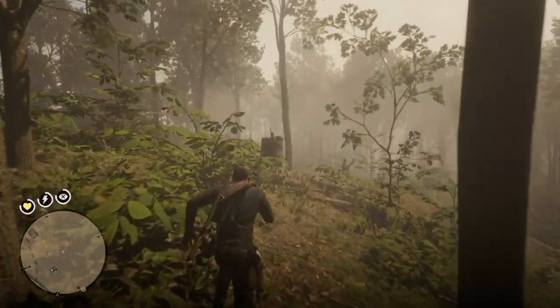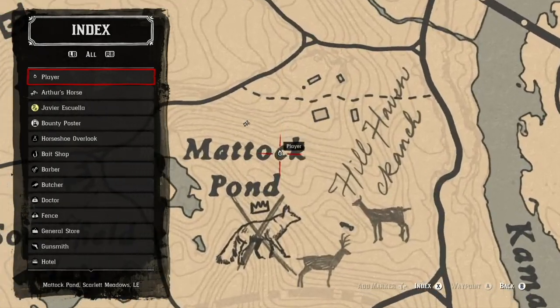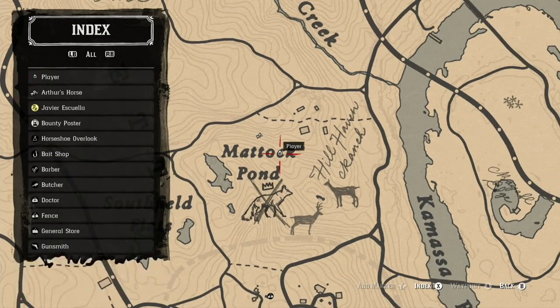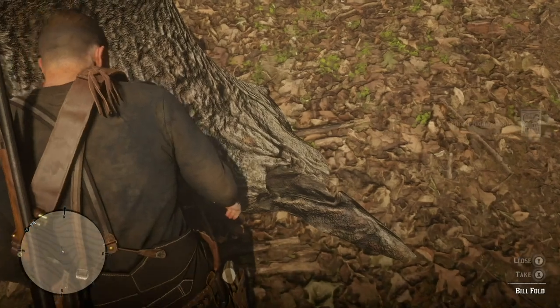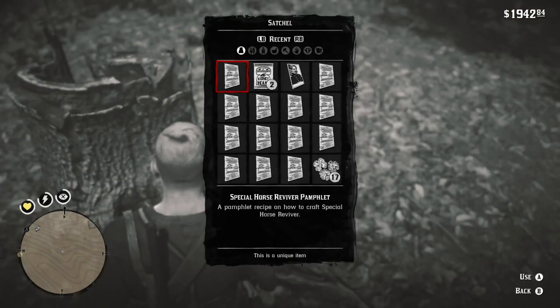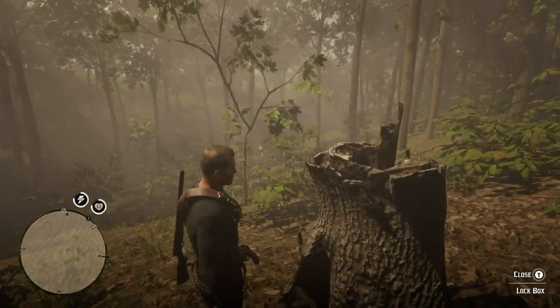This next location isn't too far from the one I just showed. It's a stump in the woods and it has a lockbox hidden in it. You pull out the lockbox — it's in the area near Maddock Pond, not too far from the other location. This has some really good stuff: canned vegetables, a special horse reviver, and $22 in cash. The real thing is the special horse reviver — it gives you the recipe for it, helps revive your horse, and it's a lot more powerful than the regular horse reviver.